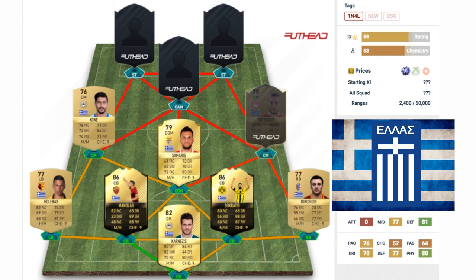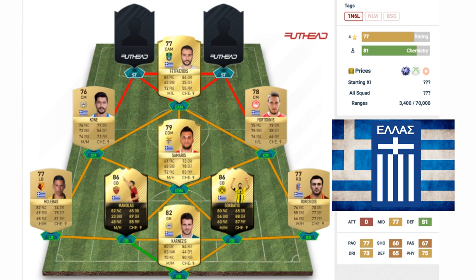The other center mid in this team is Konstantinos Fortounis. He also comes out of packs as a center attacking mid but we've converted him to center mid to improve the team. He's got a 78 rated non-rare gold card playing for Greek team Olympiakos, with 75 pace, 75 shooting, 76 passing, and 79 dribbling — a decent card.